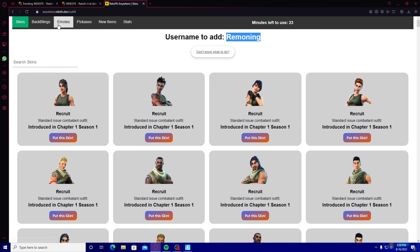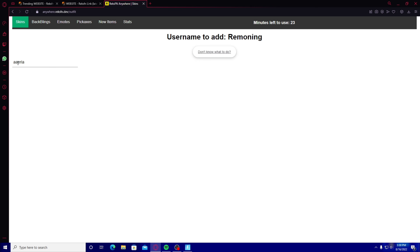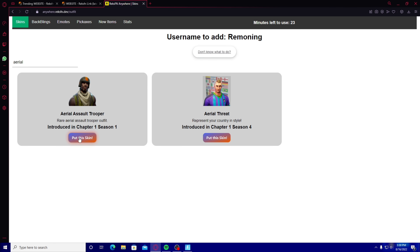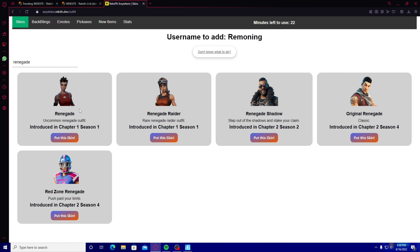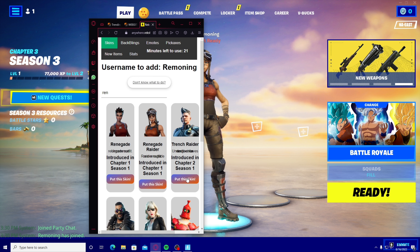You guys can also unlock different skins. If you go on the RexFN Anywhere website, you can type in a certain skin you want to unlock and put on that skin. For example, go look up 'Arial Assault Trooper' and put on that skin, then go to Renegade Raider and put on that skin. That's how you actually unlock it — pretty sick. As you can see, we can unlock any of these skins.